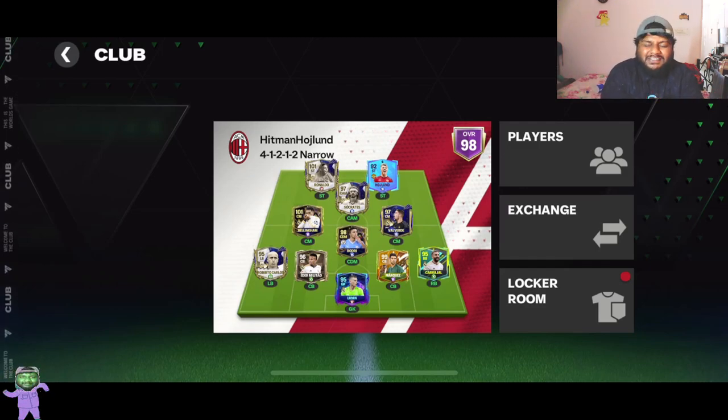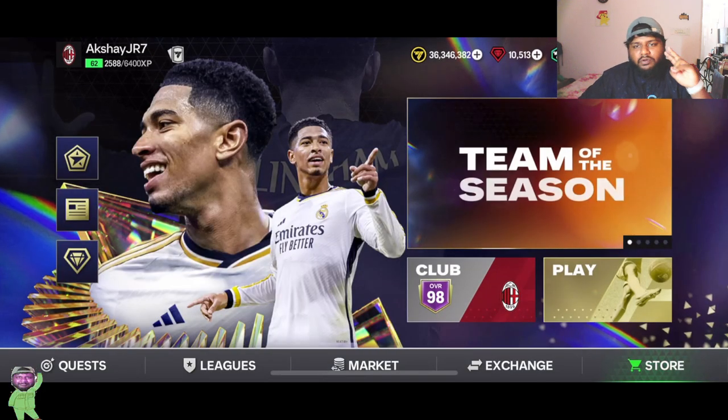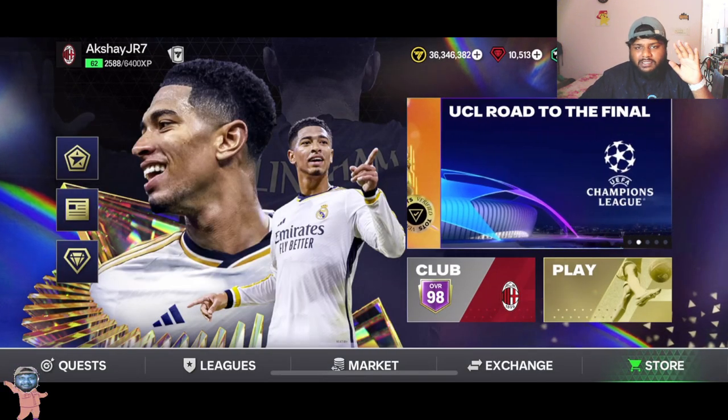Hey guys, welcome back to the channel, hope you guys are doing well. Finally after a long time we are opening some packs. We are going to be opening Team of the Season standard packs — the packs that go for 1500 gems. I have around 10,000 gems. This is episode 30, hope you guys are doing well. We'll be doing two exchanges at the end, so make sure you guys stick till the end.